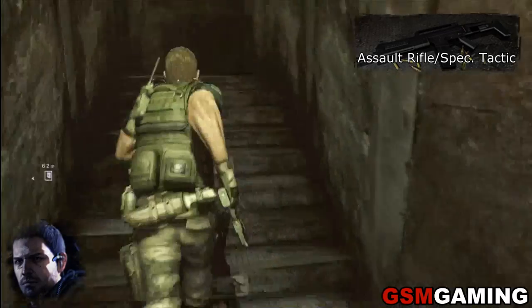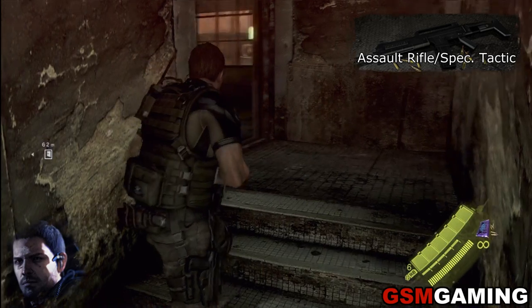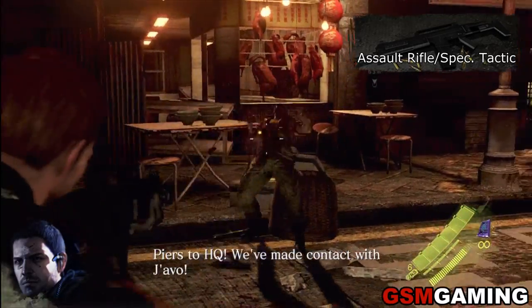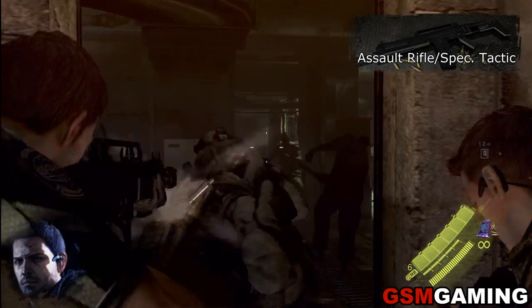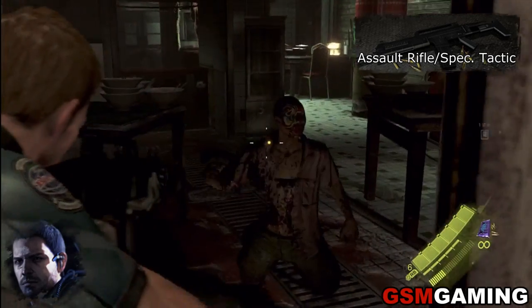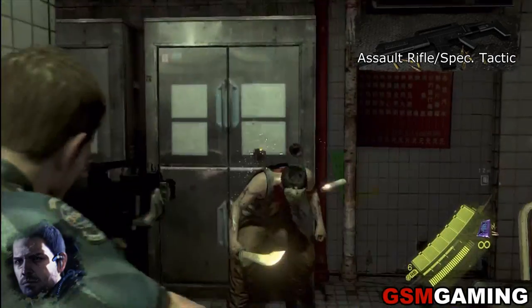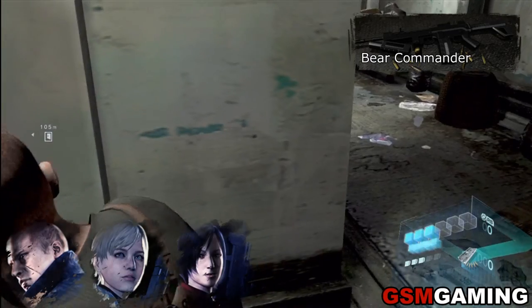After Machine Pistols you're going to move on to Assault Rifles. The Assault Rifle for Special Tactics, besides having a really stupid name, is completely unique to Piers. You can rack up kills with it in his campaign or in Mercenaries mode. All Assault Rifles are pretty hard to aim with, but they're not hard to get kills with because they are very powerful — they do eat up ammo though, so be conservative.